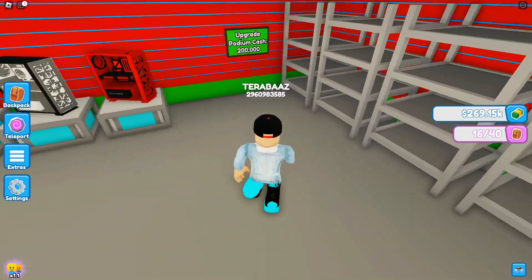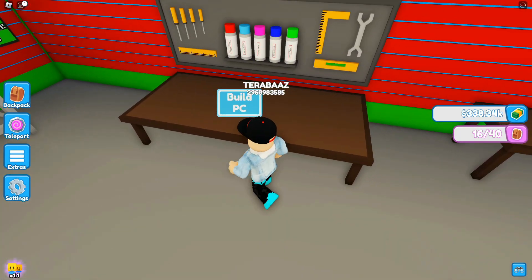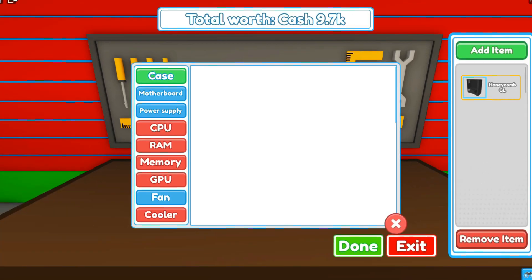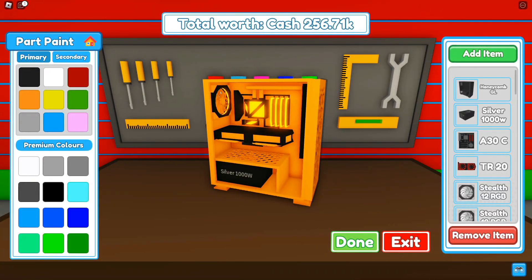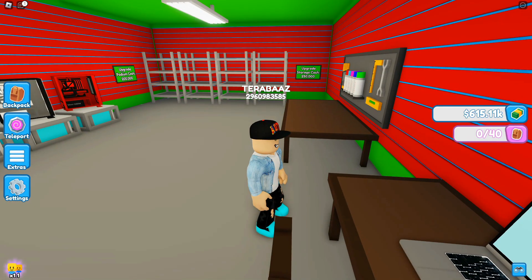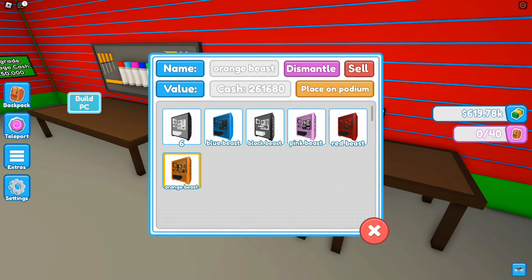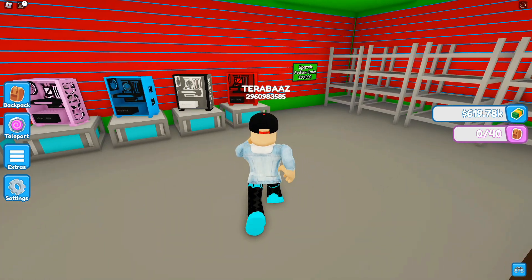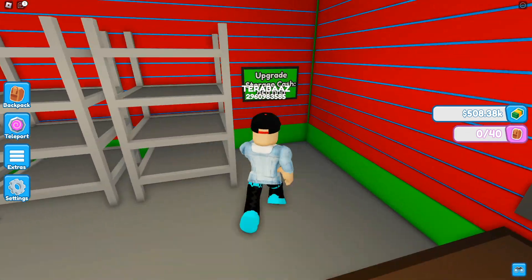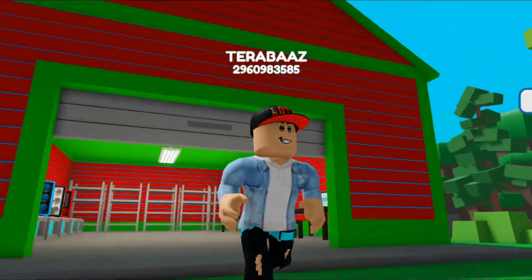Should we upgrade the podium or storage? First let's build another computer - going orange and black. That setup is complete, naming it 'Orange Beast' and saving it. Taking the previous computer off the podium, selling it, and placing Orange Beast on the podium. Now we have 619k! Buying the podium upgrade and storage upgrade as well. Now I need to figure out how to upgrade my shed to get gold.